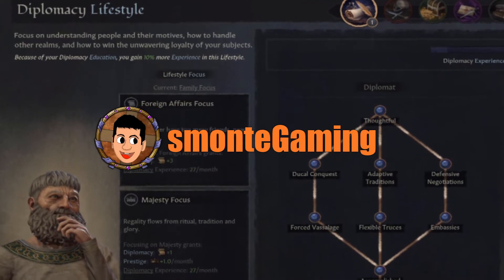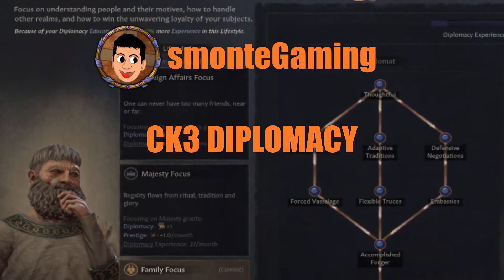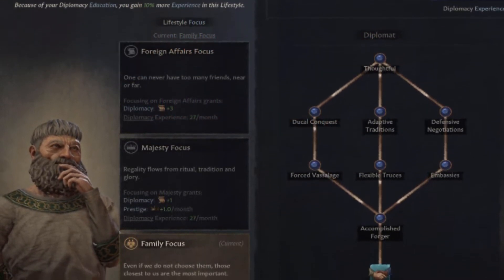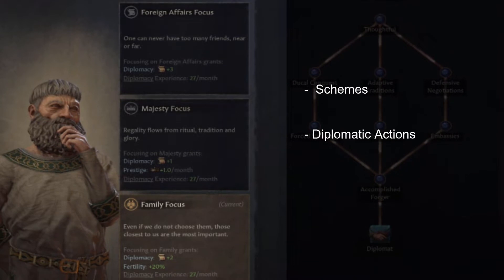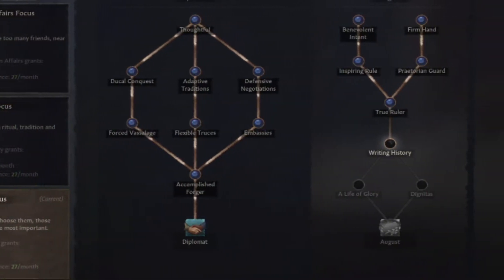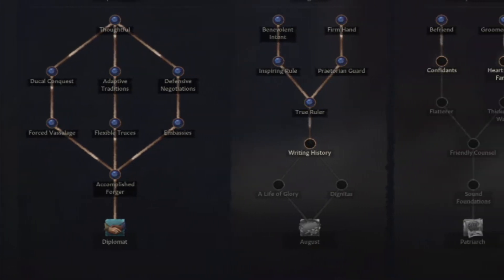Hello, this is S.MonteGaming and today we're going to take an in-depth look at diplomacy in Crusader Kings 3. In this video, we will cover the diplomacy skill and its mechanics. Some of the areas we will be covering are diplomacy schemes, building alliances, managing your realm, and the different perks. We will also highlight some of the interesting choices and interactions within the diplomacy perk trees and how they can help you and your ruler.